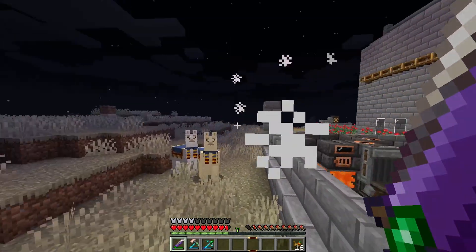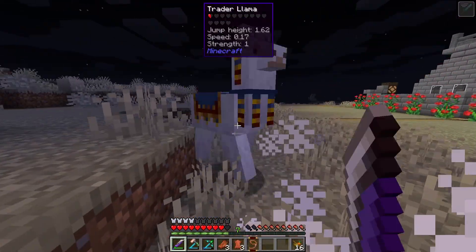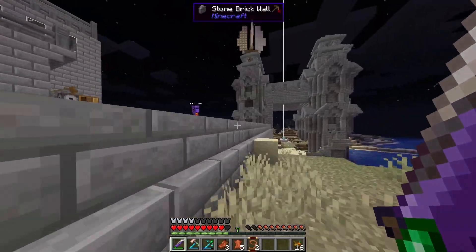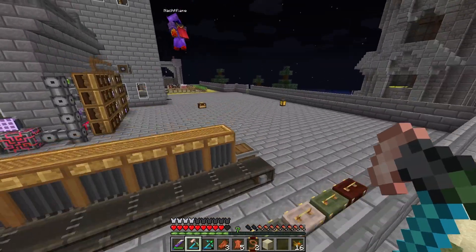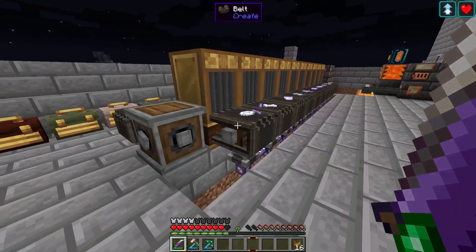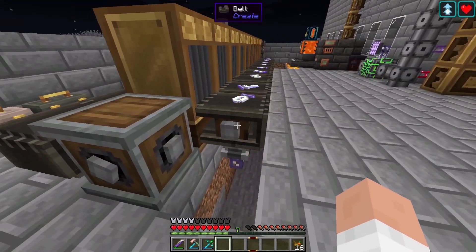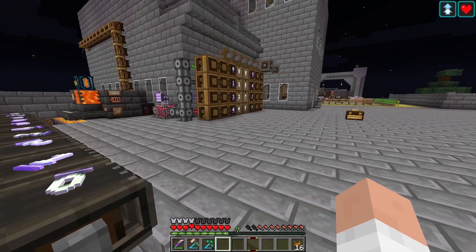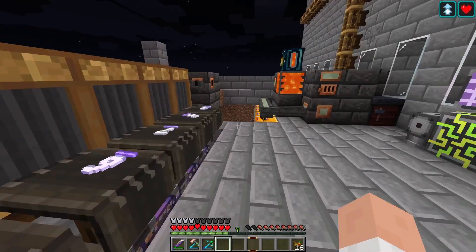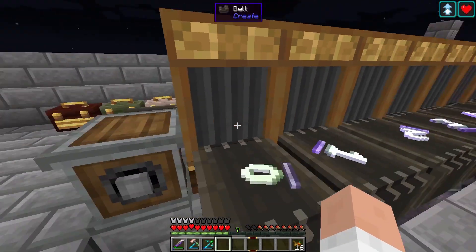We've got everything exported to it so the belt's here. Yeah, there was a zombie there and if he wasn't invisible I might not have hit him. Okay so you're powering it from here? Yeah, we're good. We need to power it from somewhere — it doesn't matter which end it's powering from, we just needed them connected at this end to get everything flowing the right direction.